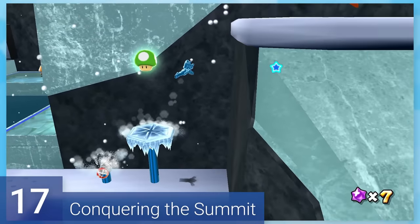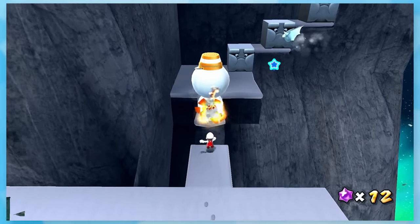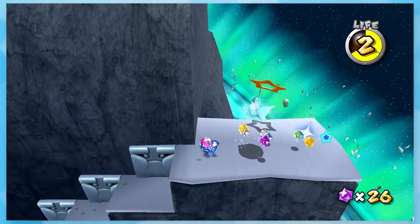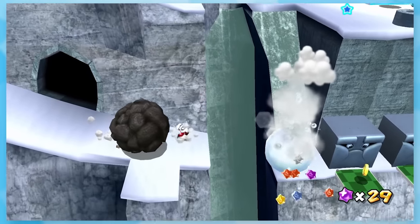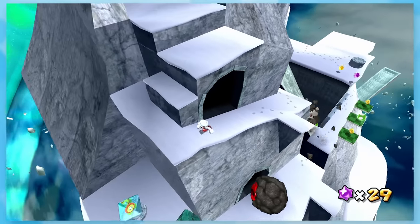17: Conquering the Summit. After pulling off a triple jump and launching to a hidden part of the galaxy, you have to climb all the way to the top. There's a ton of enemies and bumps in your way. The icepads in particular can be quite feisty. The only reason you feel rushed is because you need Fire Mario's fireball to take out the snowmen in your way — that's what really makes this one difficult.